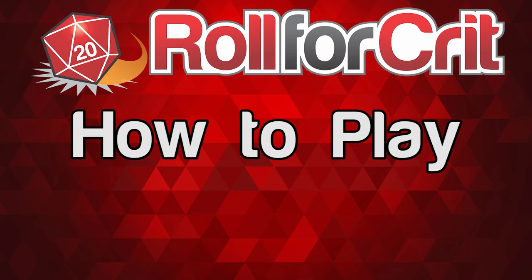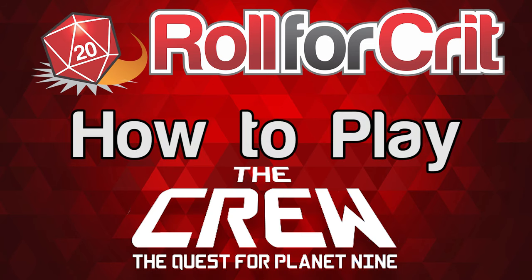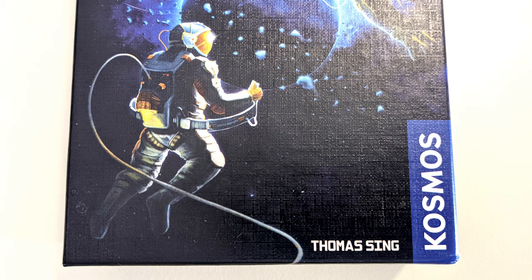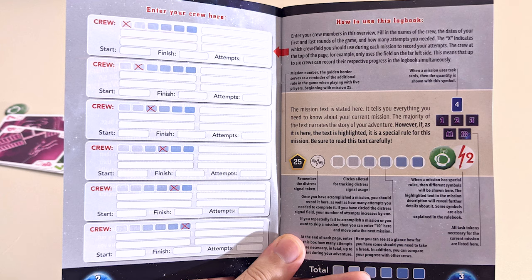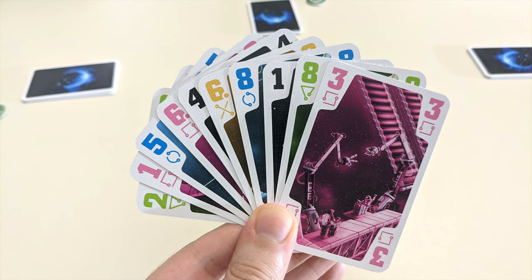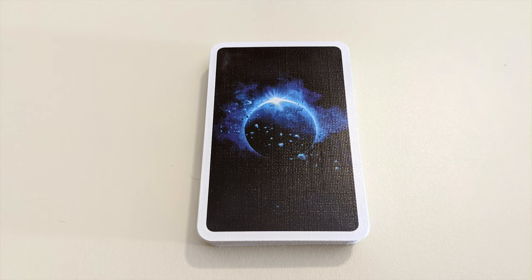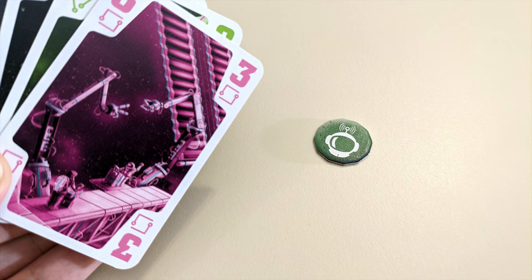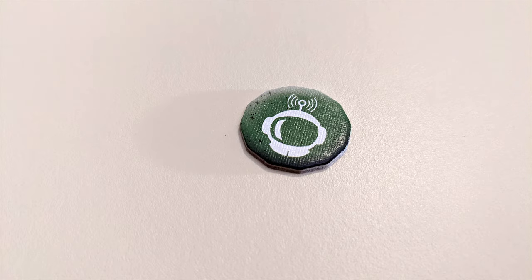Roll for Crit presents: a card in hand which won't be played. Each player will also have a radio communication token, green side up.